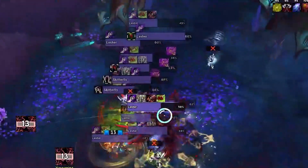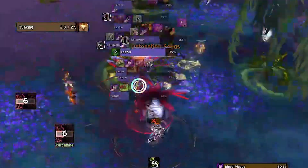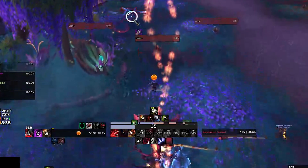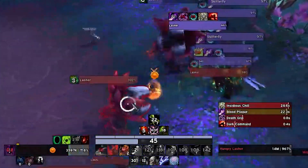First up are the Vile Lashers. These creatures will annoy you with their detonation seeds, which will spawn green void zones under your feet that deal heavy damage if struck. The real danger comes from the surrounding Hungry Lashers that will activate when you pull a Vile Lasher. You'll need to take them out quickly to avoid being overwhelmed.